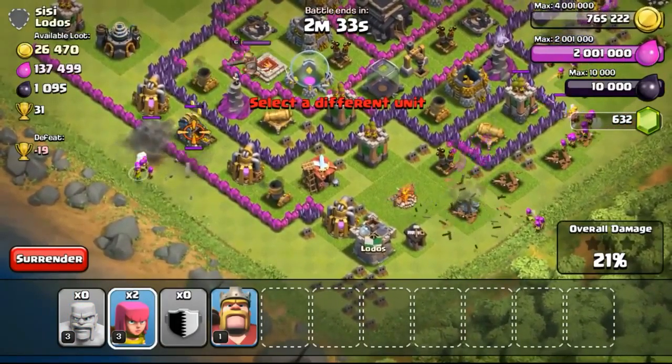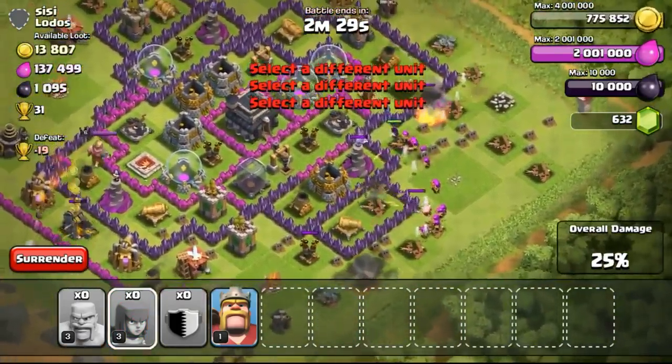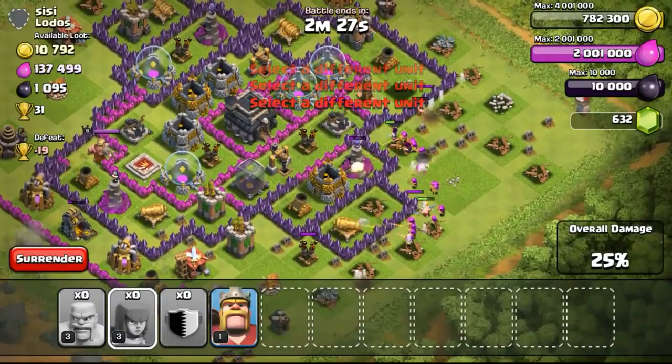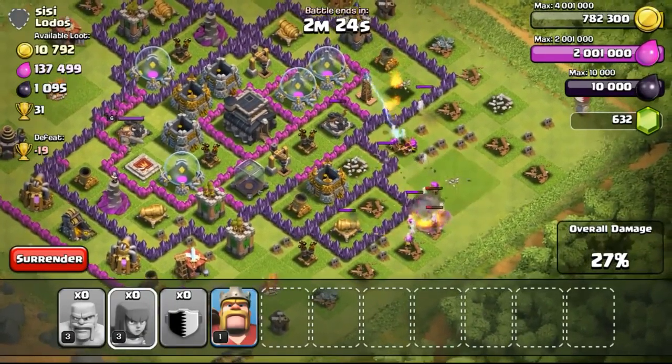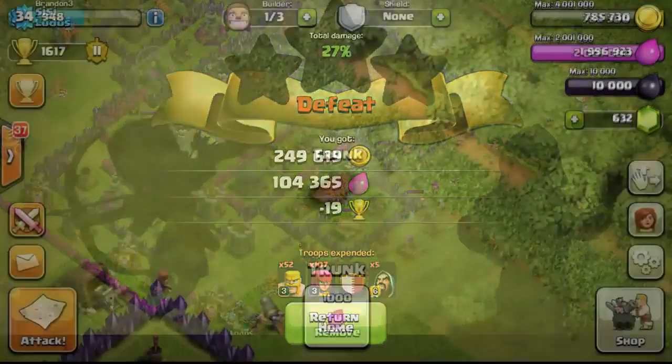Although they are pointing up, that doesn't mean they are out of ammo. You have to look at the back of the ammo box, which is a purple color box. If the box isn't there, it means the ammo is out and the X-Bow basically has no ammo left and won't be able to shoot any arrows.